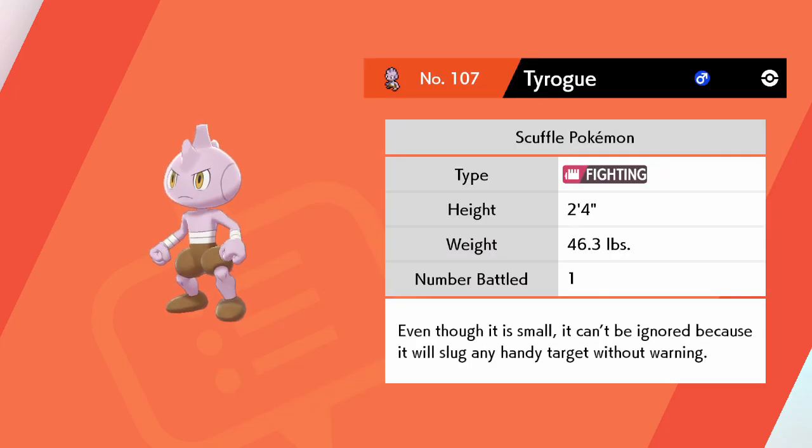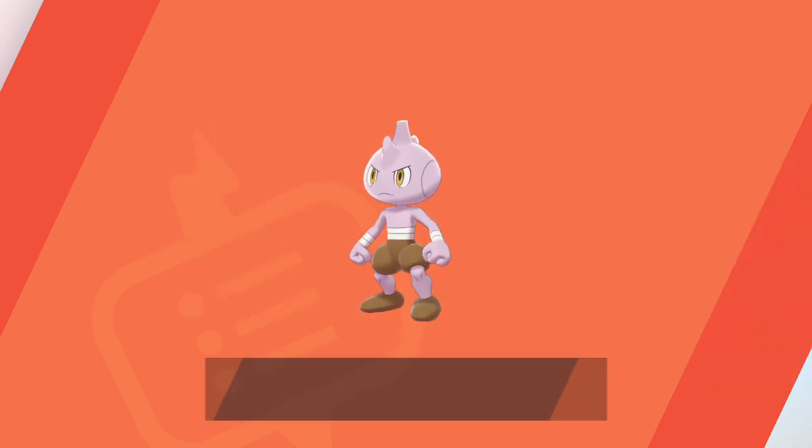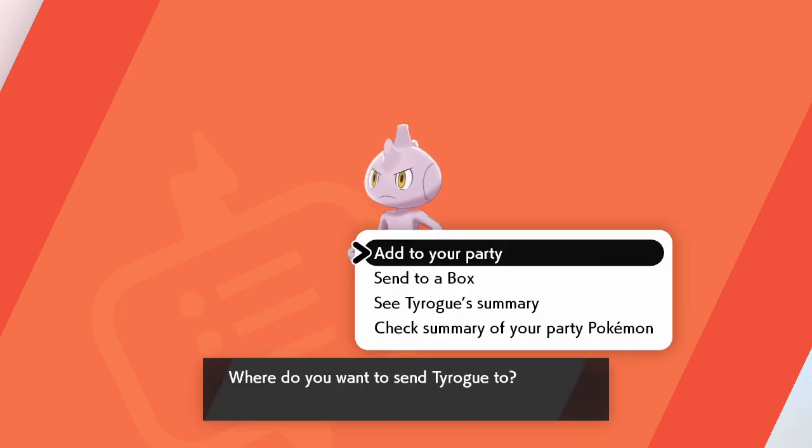Tyrogue, the Scuffle Pokémon. Even though it is small, it can't be ignored because it will slug any handy target without warning. Okay — go to the box.